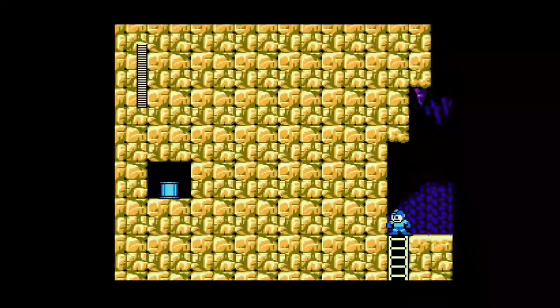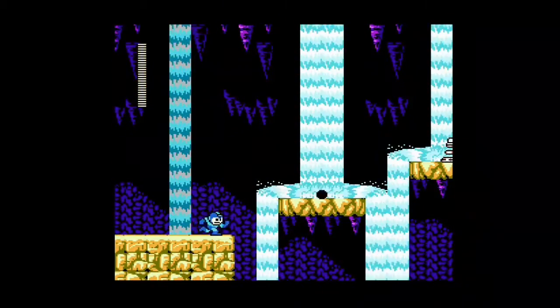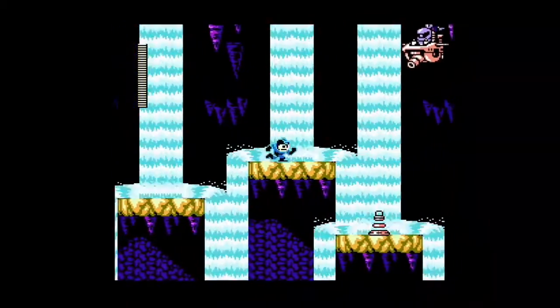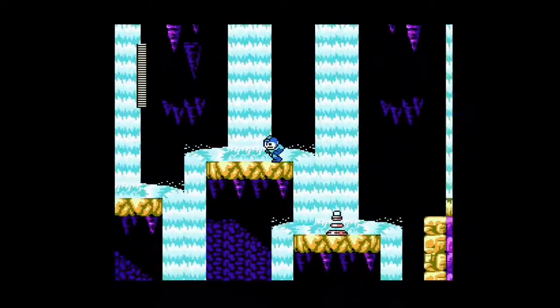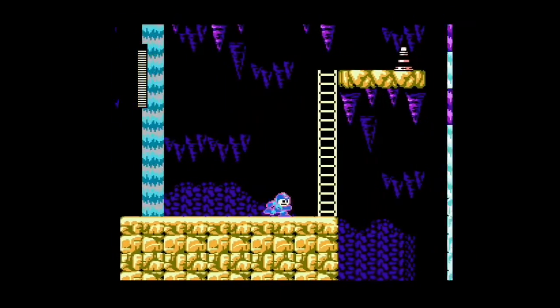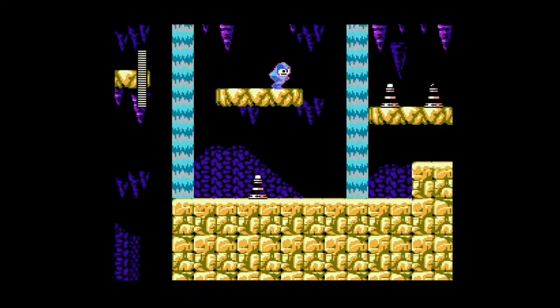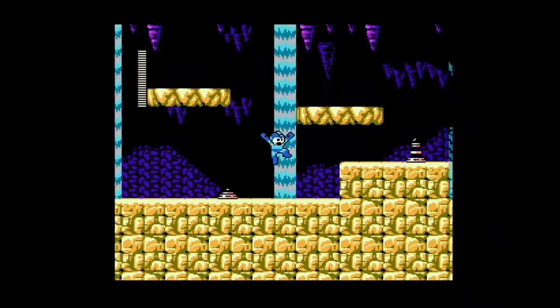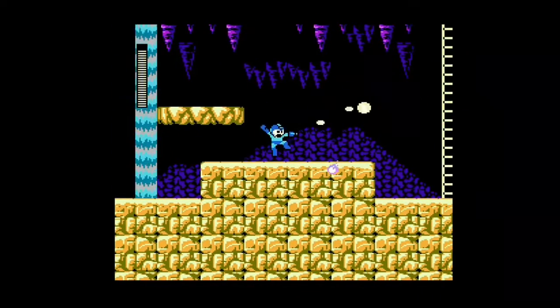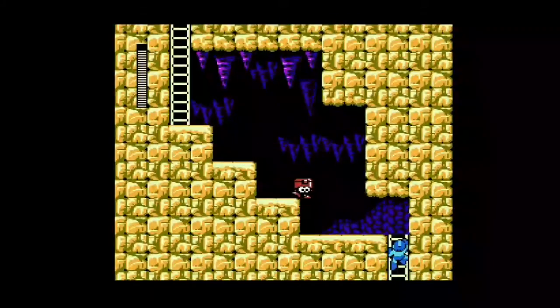Here you've got an e-tank — just jump through the hidden passage right there. Very simple, got another e-tank! And here we've got water coming down, and what's probably one of the most annoying enemies in the game — I think it's a helicopter joe or chopper joe, though technically it's Sniper Joe in a helicopter. Very annoying. And look, it's Eddie again!